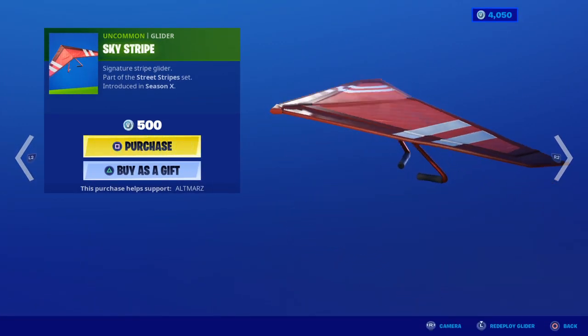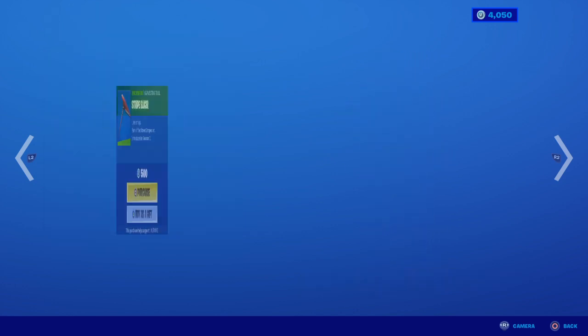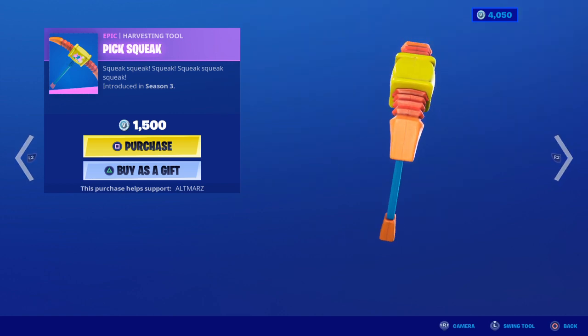Skystripe glider. Ruby with the red alert back bling — great skin. Stripe slicer. Picksqueak.